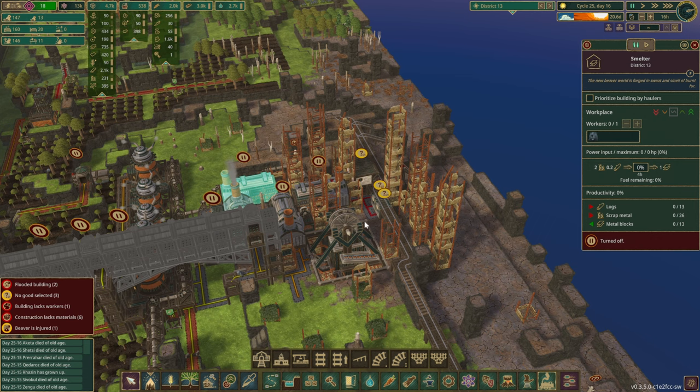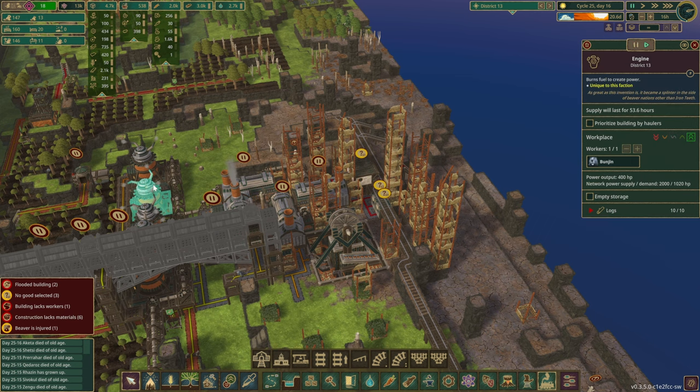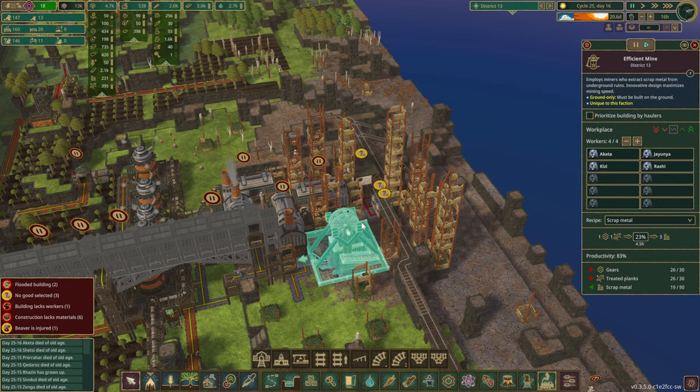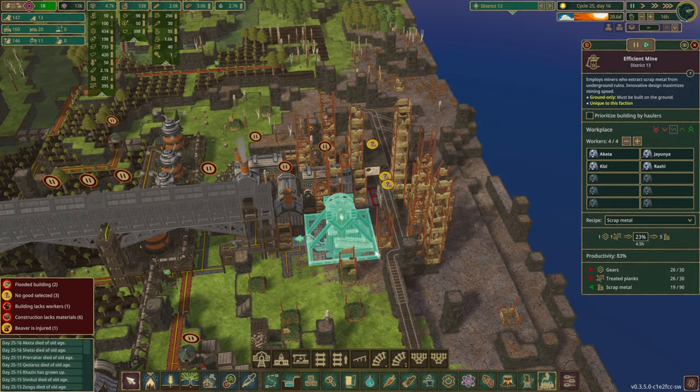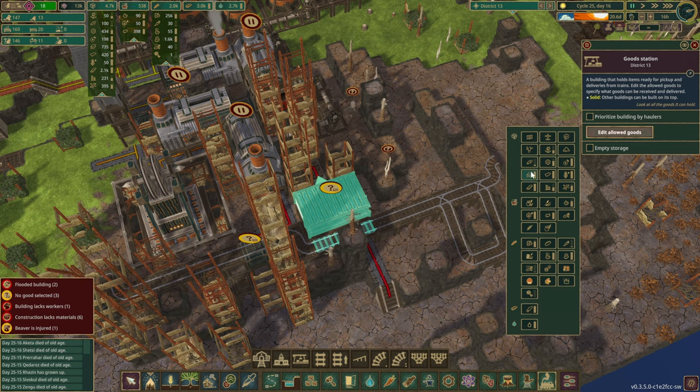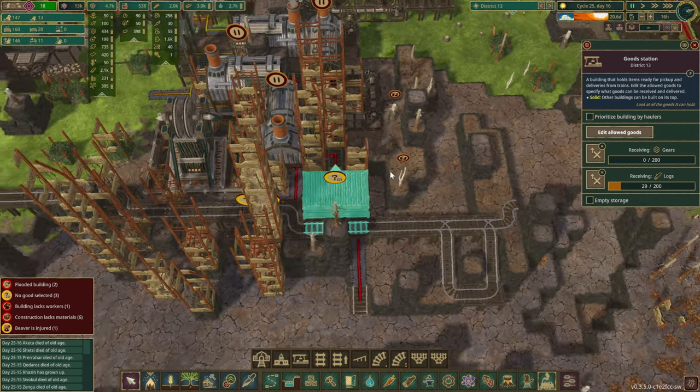In our factory area we need a few goods. The engines consume logs, and the same with the smelter, whereas the efficient mine needs some gears. We have a good station set to accept logs — currently 29 out of 200 — and also gears for import. This one's now empty, so we are set up and good to go.